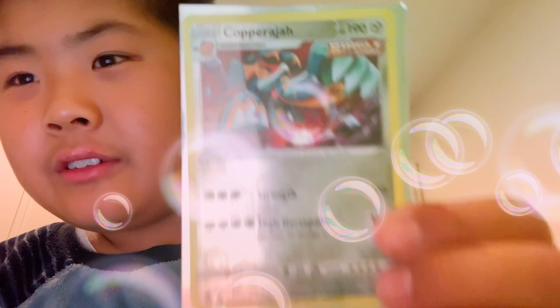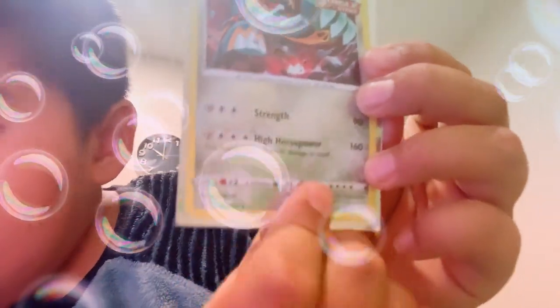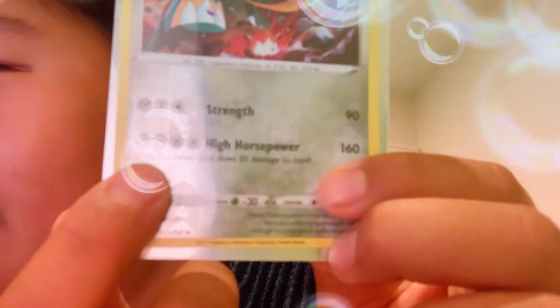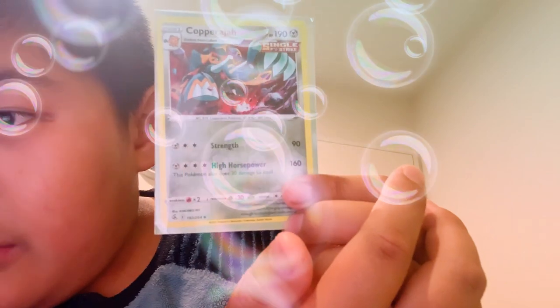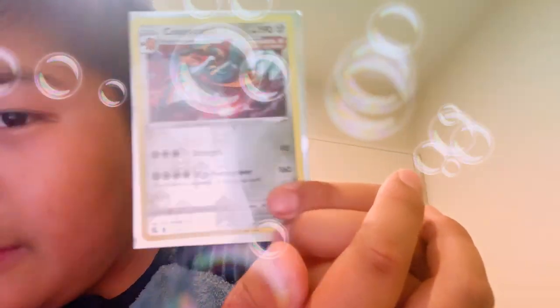We have — let me see how I pronounce it — Copperajah. Its strength is 90. The high horsepower move does 160 damage. But, sad to say, this Pokémon also does 30 damage to itself. If you can see there — the light makes it difficult.